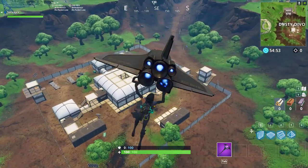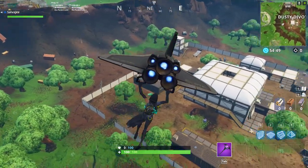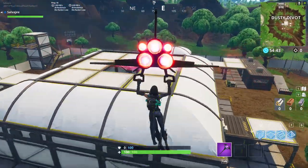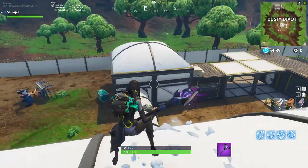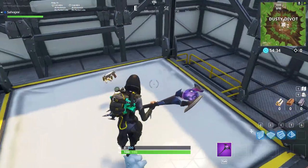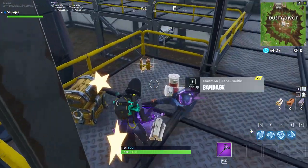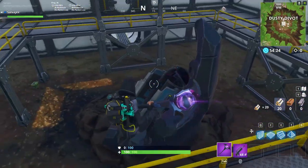It seems that the facility has been changed a little bit — a tree has been replaced where the helicopter was. There's a llama right in front of my face. And of course a hole has been opened on top of the rooftop of this place. More trees are on Dusty Divot, which is awesome, because honestly this place sucked when it came down to resources. We're going to open up this chest — oh nice, a FAMAS. I'll take it.